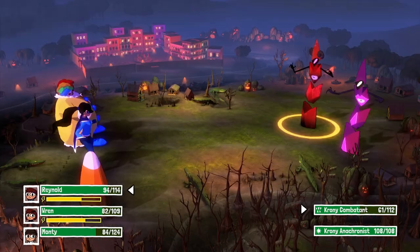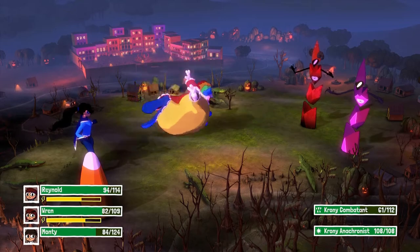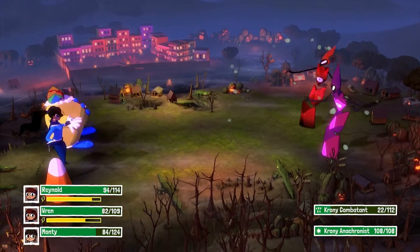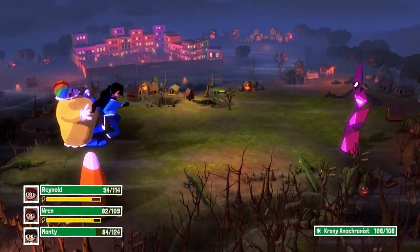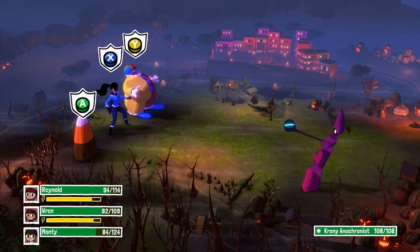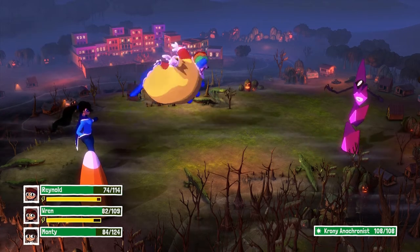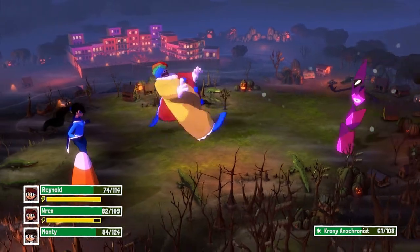Just like in the last one, there are limit breaks, which you have to charge up by either hitting or getting hit. I don't know if both of those were involved in Costume Quest 1 to build up your limit break. There is seemingly an unlimited supply of Candy Corn jokes — I don't think I've seen one repeated yet, and I've played a lot of battles already.